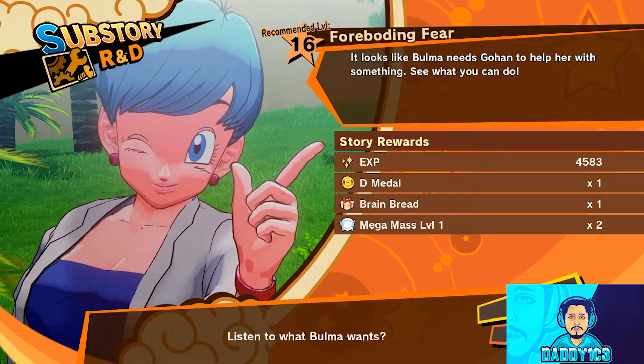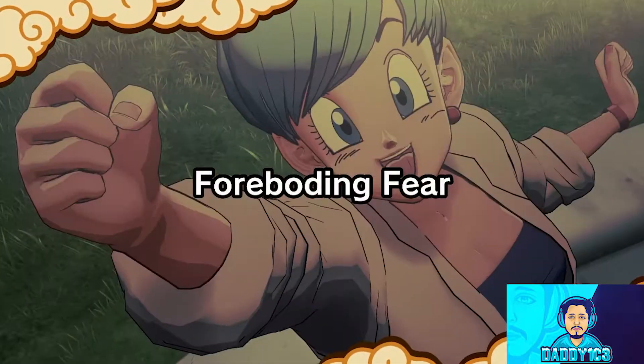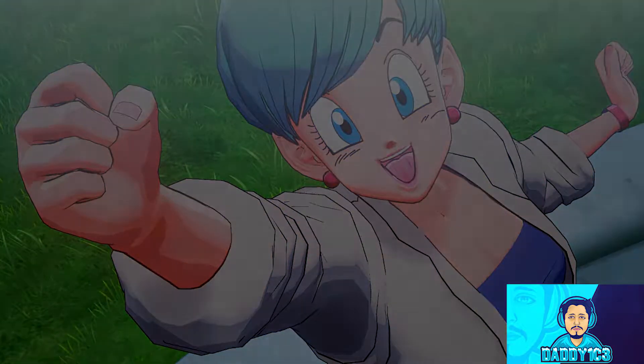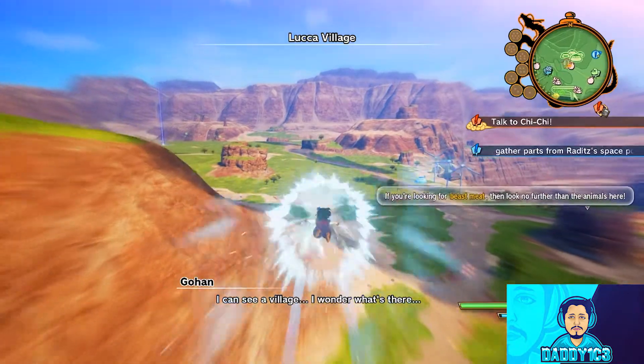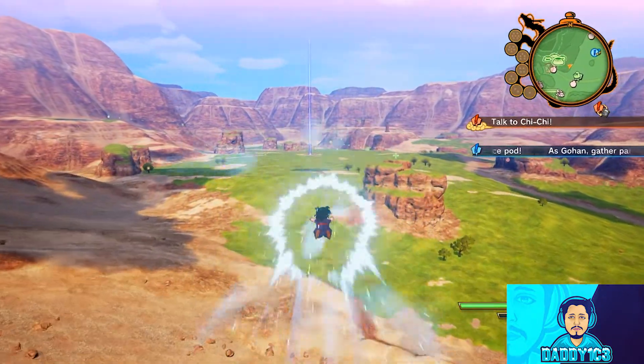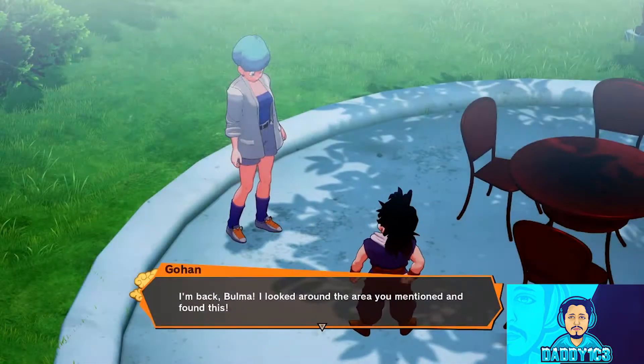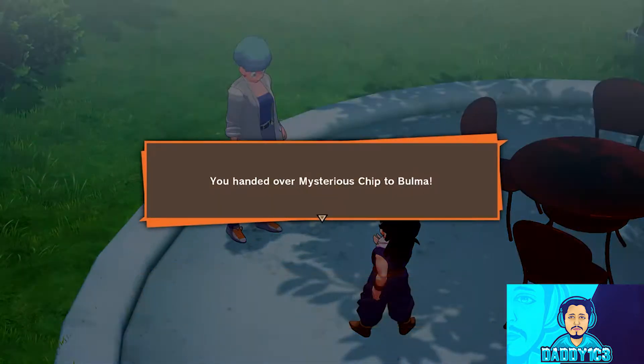Talk to Bulma inside Capsule Corp during the intermission after the Attack of the Saiyan Saga, and she'll ask Gohan to scavenge some parts from Raditz's ship. Head over to Luka Village and fly to the blue beacon of light coming from the scene of the crime where Gohan assisted in his uncle's murder. Dig in the dirt to find a mysterious chip, then take that chip to Bulma to complete the Foreboding Fear substory.